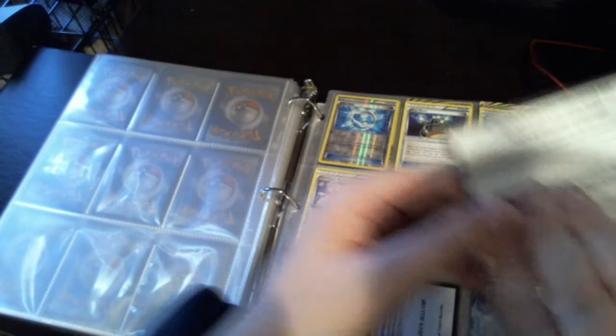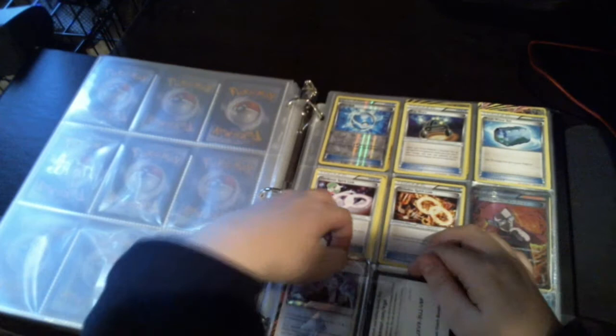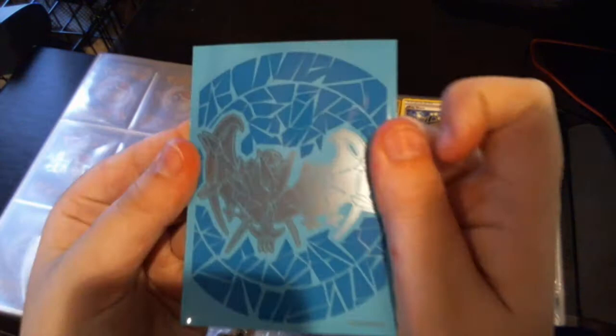From the very first video I did, this is the Cyrus Prism Star. It's 120 out of 156 — pretty rare, you ask me. And look, this is the sleeve. Looks pretty cool. It's the Dusk Wing Necrozma, which I got out of the Dusk Wing Necrozma Elite Trainer Box, if you watched the first episode.